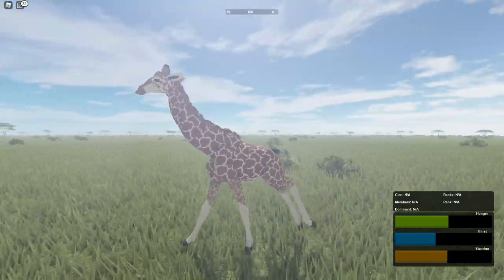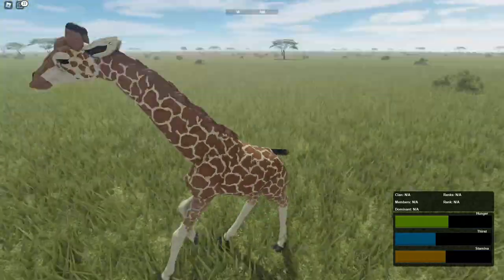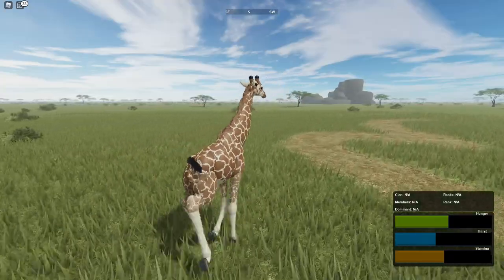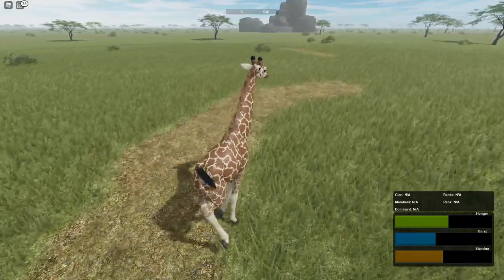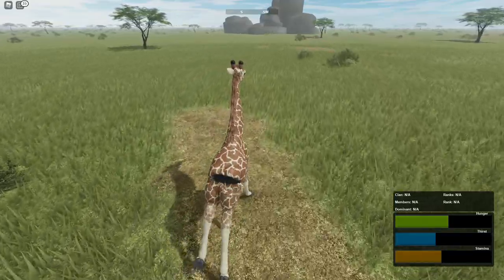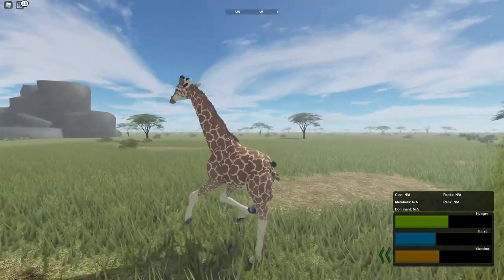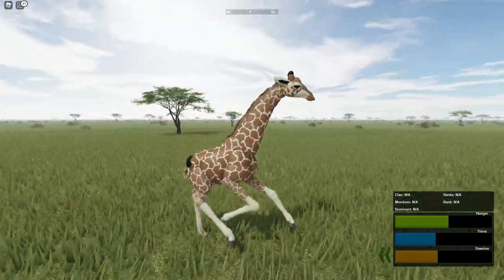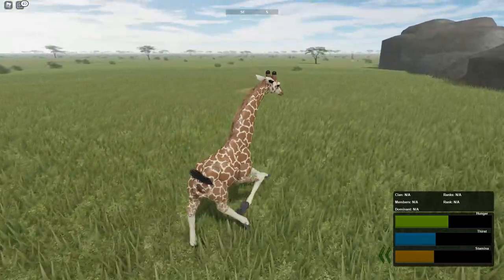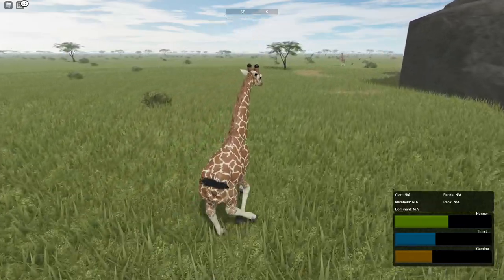I'm approaching Pride Rock right now. After this I think I'm going to play as a lion to get a sense of how pouncing works on giraffes. I don't know if you can just get a hold on or not. So we're right here — I see another giraffe over there. There's a male lion right there and I can already see some giraffes are getting pounced on.